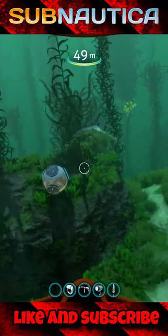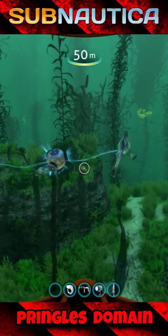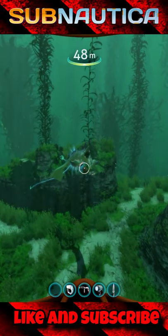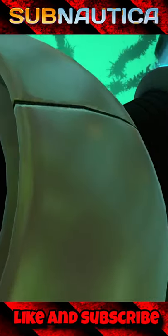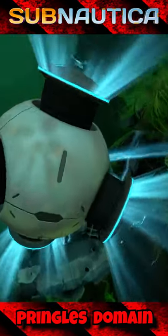First of all you need to release a grav trap in the kelp forest right next to stalkers and salvaged metal. Once it's activated it will grab stalkers and the salvaged metal, keeping them at bay.